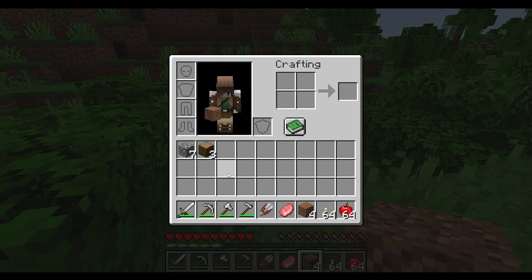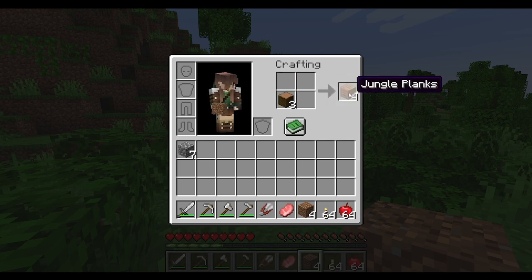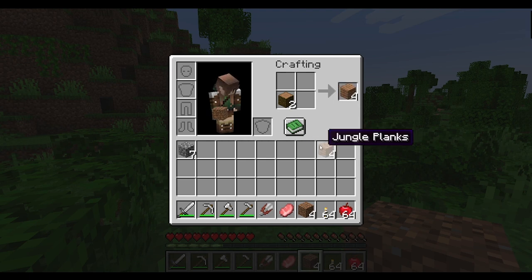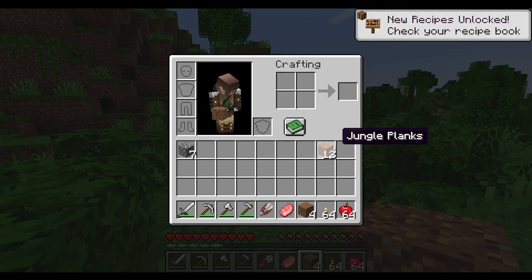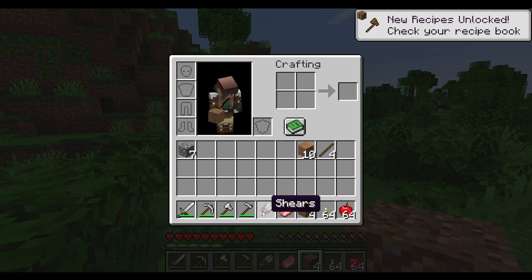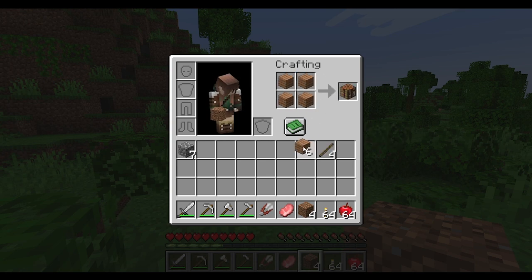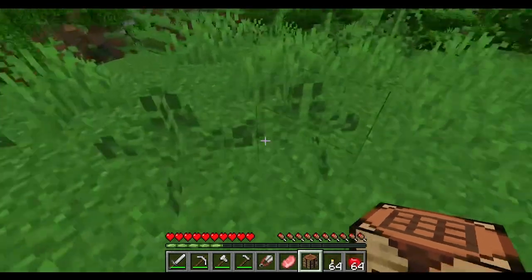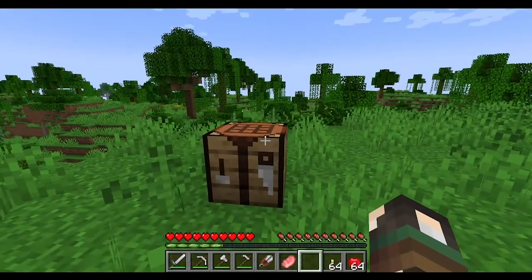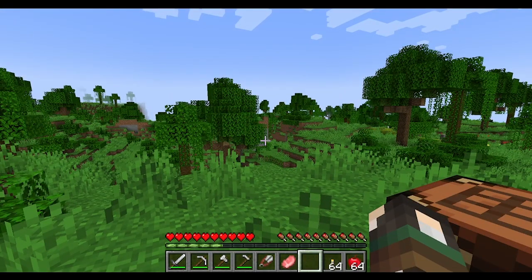In the inventory you find your logs and go up to the crafting area. To take just one item you left click; to take all of them you Shift-click and it all goes into one slot. You can also make sticks and torches. To make a bigger crafting area you use four planks to craft a crafting table. Right-click places the crafting table down.